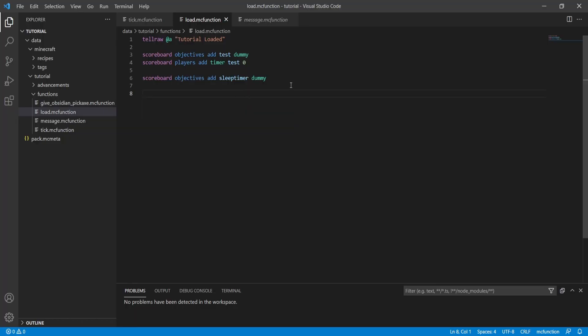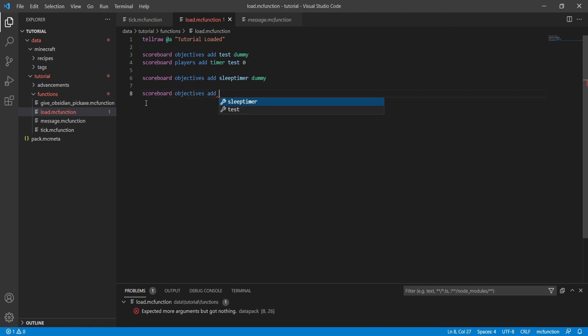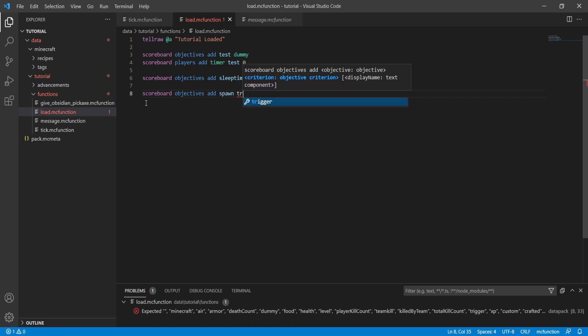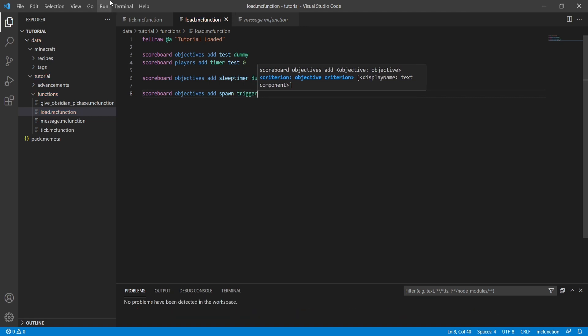In Visual Studio Code, the first file you want to open is your load.mcfunction file. Inside here we need to initiate the trigger by typing: scoreboard objectives add, then name it whatever you want the slash trigger to be — we'll use 'spawn' — and set the type to 'trigger'. That's the name of the trigger and 'trigger' is the actual scoreboard objective type.